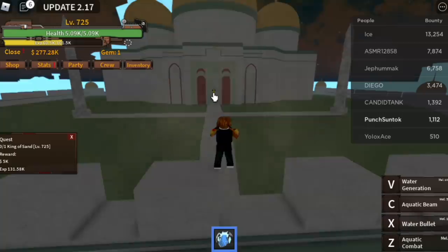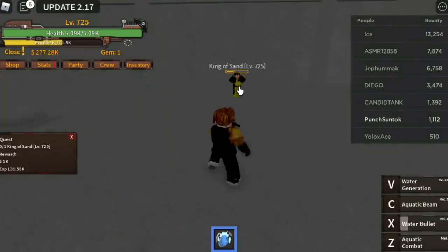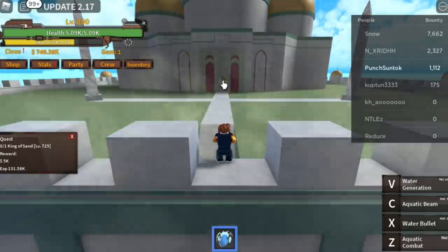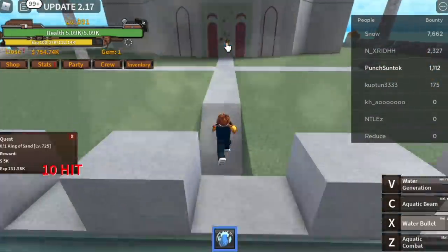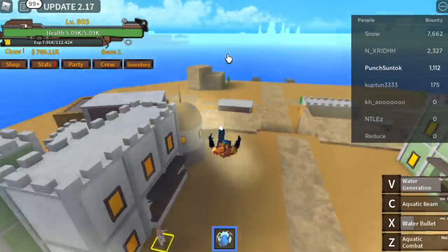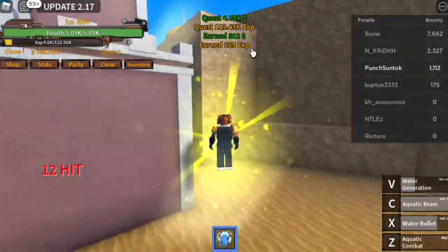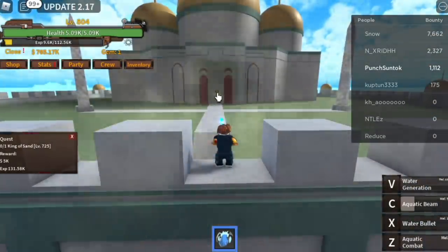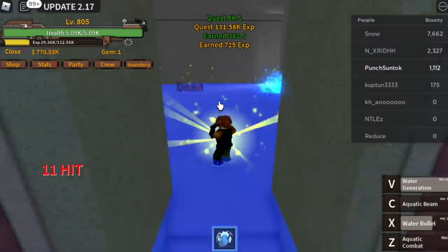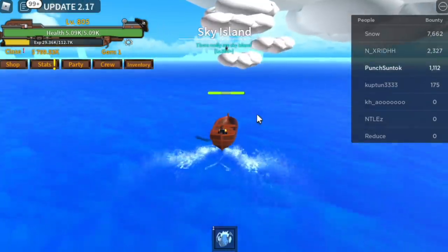When you reach level 725, start defeating the King of Sand. Very easy — X skill and V skill is enough. To do it faster: use X skill, then V skill, then go to the Bomb Man and use X and C skill. Check the V skill cooldown, then use X skill, Soru, V skill — and that's it. Goal is to reach level 800 in this island, and after that go to Sky Island. By this point, you now have 8 jumps.